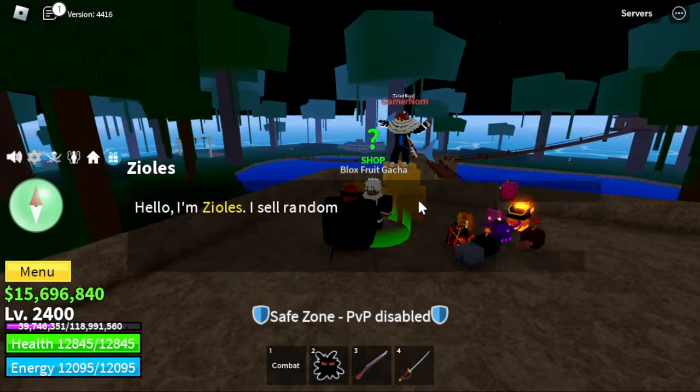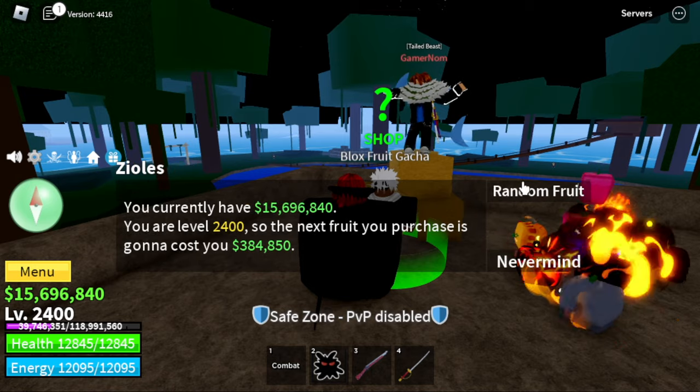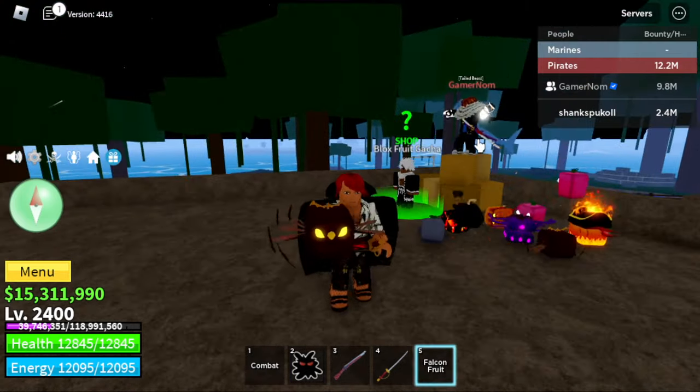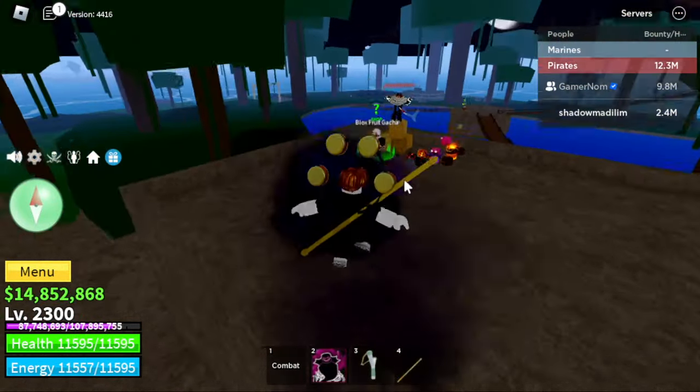Next up, this one looks like Shanks, right? The name of this account is Shanks Pukol. Pukol means you don't have one arm. If you watch the anime, Shanks doesn't have an arm — that's why Shanks Pukol. We got the Falcon Fruit here.